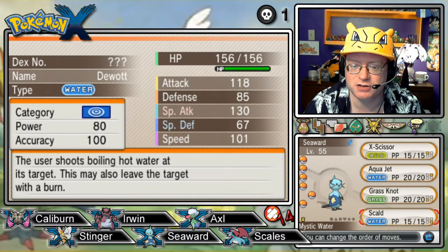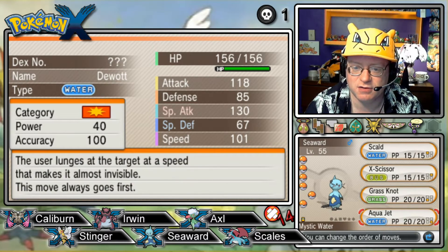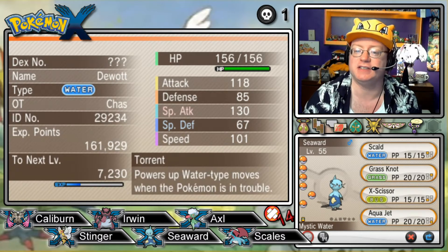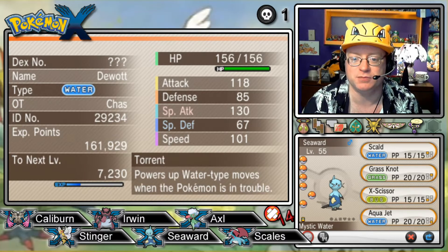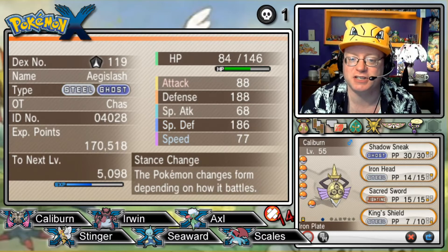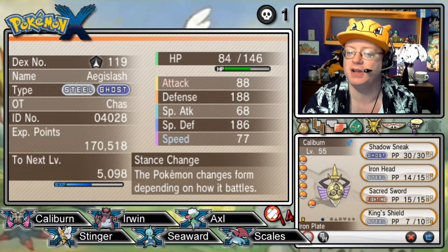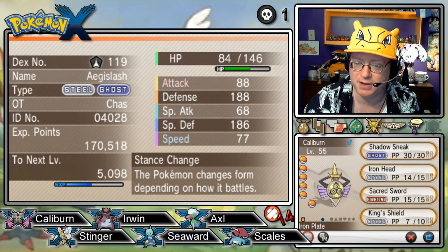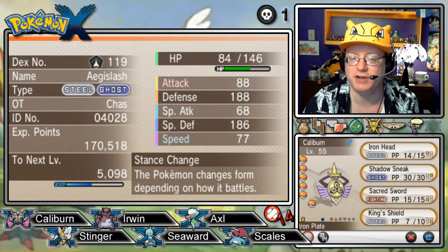Here we have Seaward. I'm going to do a little bit of move rearranging since we just replaced certain attacks — I want Grass Knot up higher. So, Seaward, our Dewott at level 55, is a Rash Pokémon with Torrent ability, holding Mystic Water to power up the brand new Scald attack. Also has Aqua Jet, Grass Knot, and X-Scissor. Last but not least is Caliburn, our Aegislash at level 55 — a Brave Pokémon with Stance Change ability, changing form in battle, holding Iron Plate to power up Iron Head. Also has Shadow Sneak, Sacred Sword, and King's Shield.